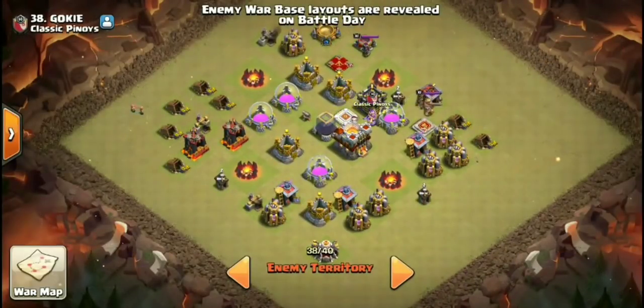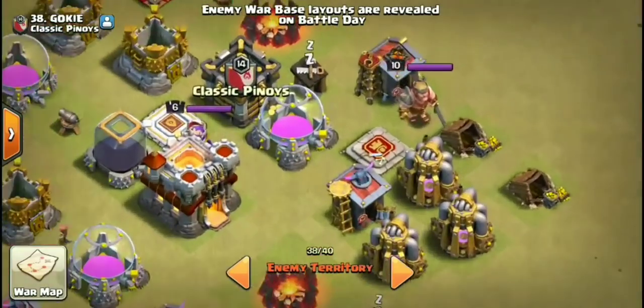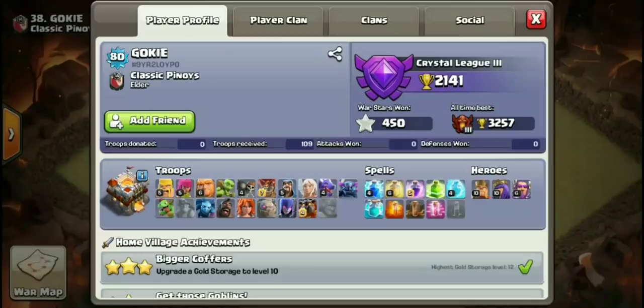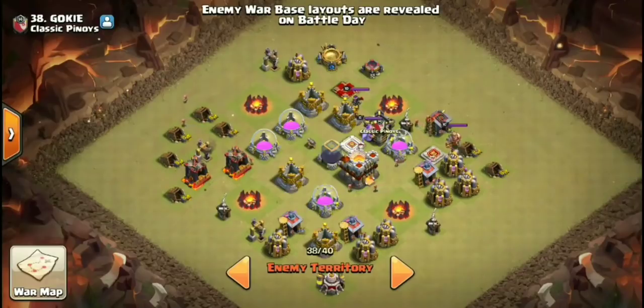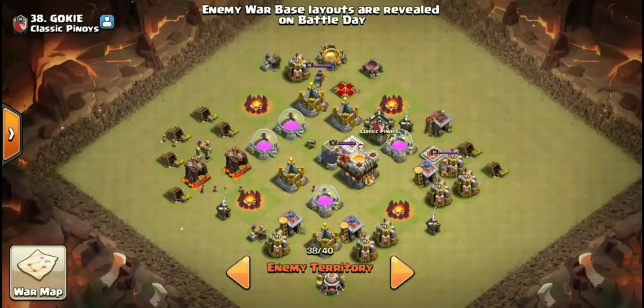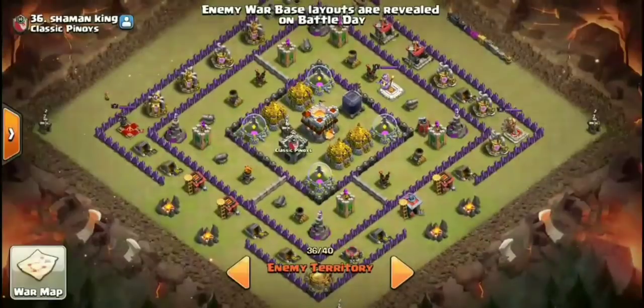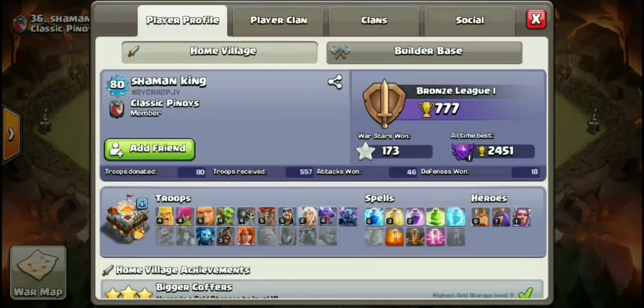I looked at a few of these already. Of course we have the classic no-wall base down at the bottom of the map. Looking at their number 38's profile — they have max minions and max balloons. Ask yourself what people are getting 11v11 triples with right now: straight up LaLo. Theoretically, their number 38 has enough firepower to take down our number one base, just to put it into perspective.